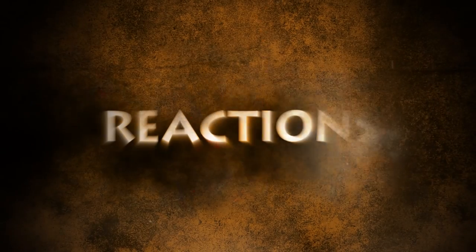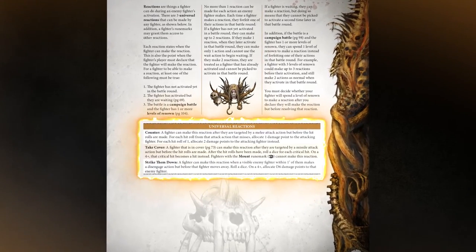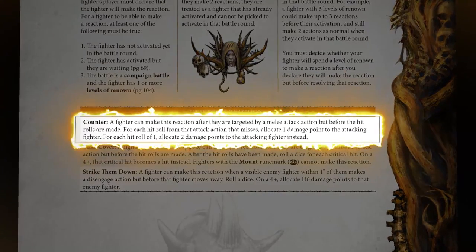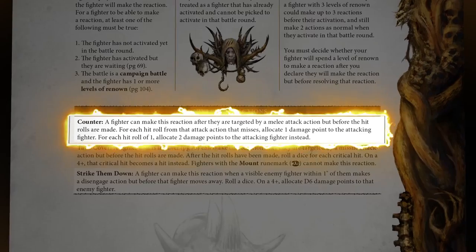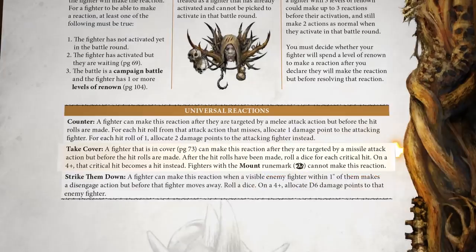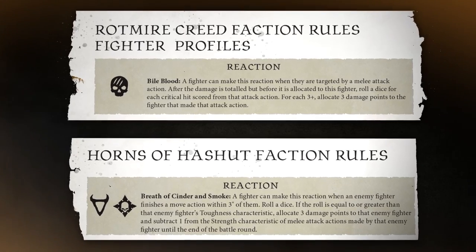We're almost ready to play Warcry. There are just a couple more things to cover. Firstly, reactions. These are things a fighter can do during the enemy fighter's activation. There are three universal reactions that can be made by any fighter. If you're about to get stabbed, you can counter your foe's strikes. About to get shot down? It's time to take cover. Is the enemy trying to run away, the coward? Strike them down before they get the chance.